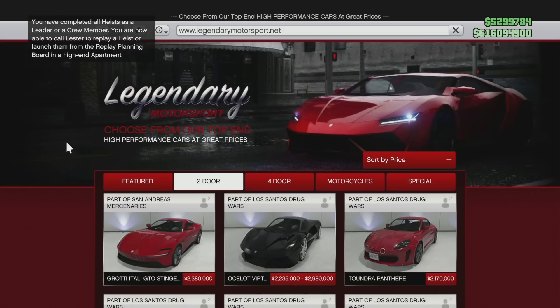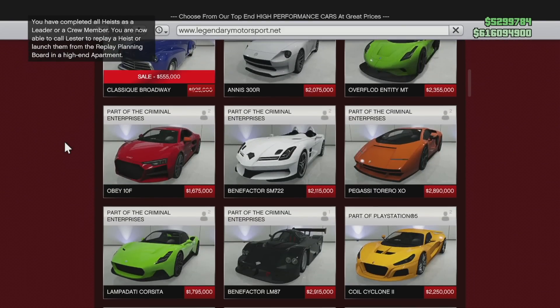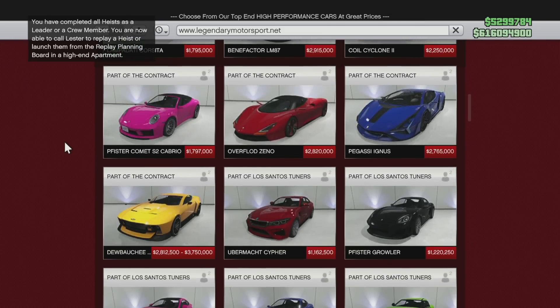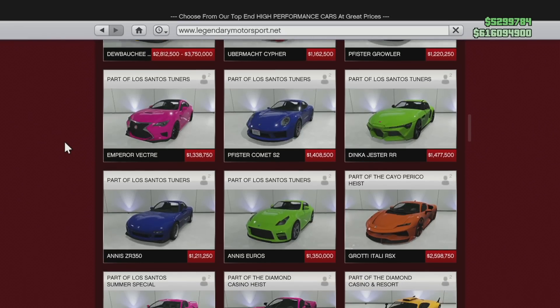Those are just the vehicles on the Southern San Andreas Super Auto site. Now we have to move over to Legendary Motorsports. There was a ton that was removed from there — lots of two-door cars, as you can imagine.